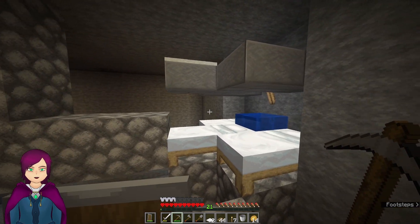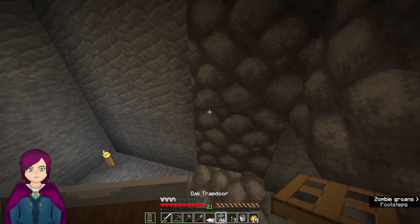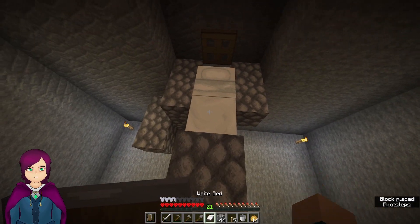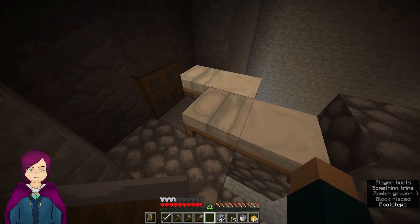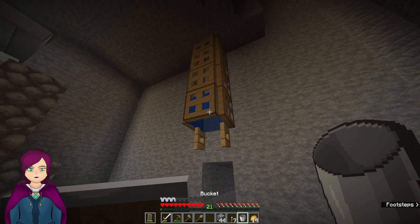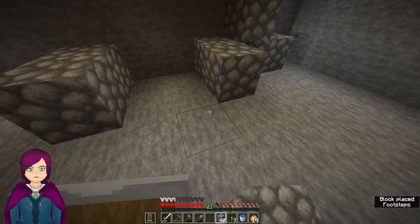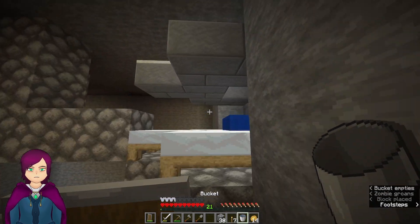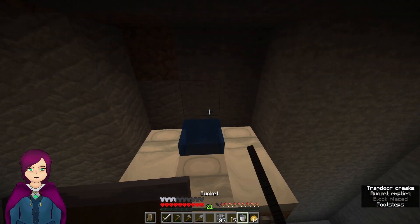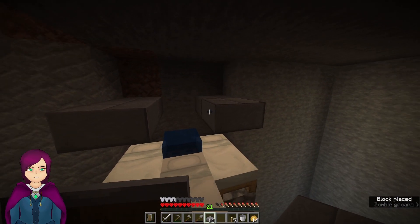I'll put a torch in there as well, and that side is done. That will take care of everything as soon as I get the villagers in. As for this side, it's pretty much just repeating what we did over there — and falling off a couple of times. I will actually be taking this water here and making an infinite source, since I'll need one later anyway. Now that we have our water, I can go ahead and place the half slabs.